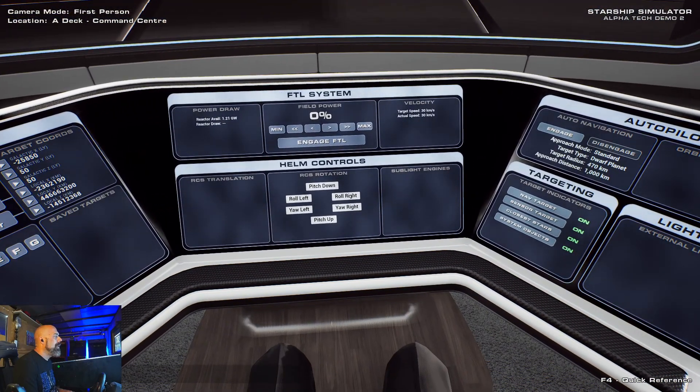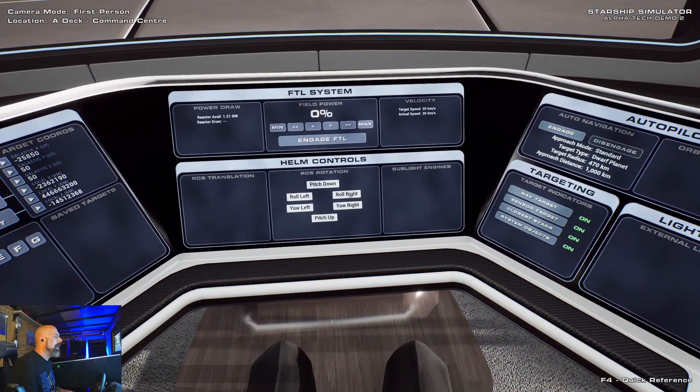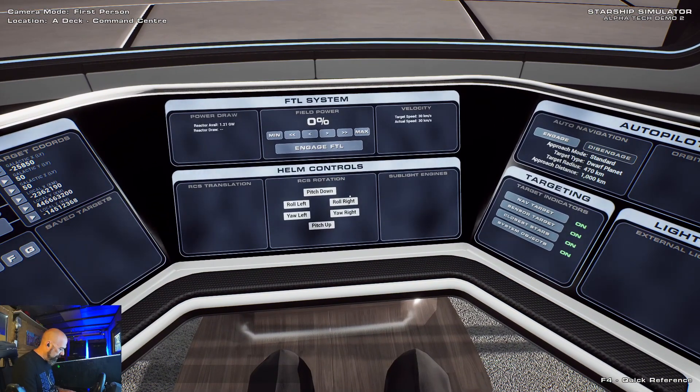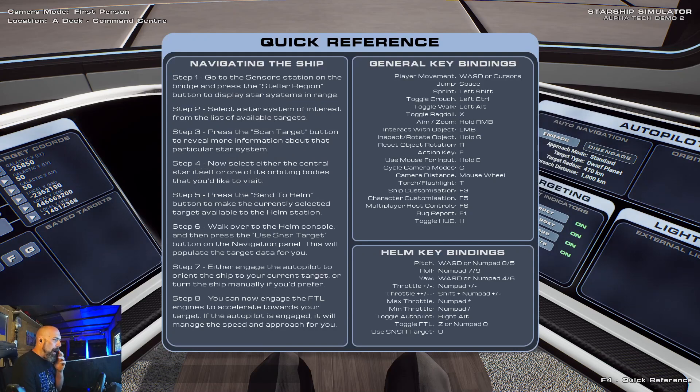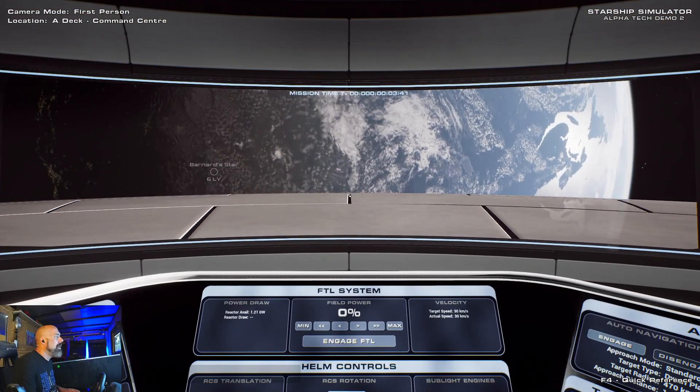Let's roll right — oh, not roll right, we want to yaw right. I don't know the keyboard commands. You can do this — it's F4, helm key bindings. The number pad — you can use the number pad for that. Let's get rid of this and see if that works.